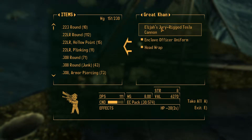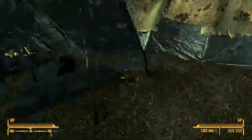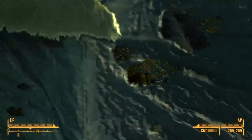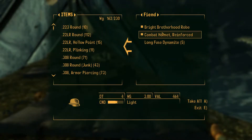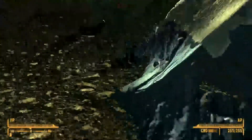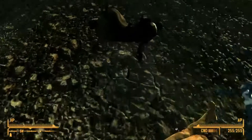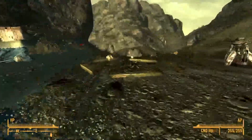Elijah's jury-rigged Tesla Cannon - alright, I'll take that, absolutely. I'm gonna have to use the Drivertron to get this body. Bright Brotherhood, Long Fused Dynamite, and Reinforced Combat Helmet. Another great combat armor, Kid's Murray the Mole hat, and another shoulder-mounted machine gun. Advanced riot gear and stun grenades. Someone went to Lonesome Road, apparently.